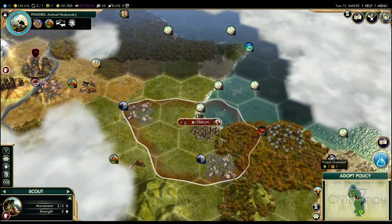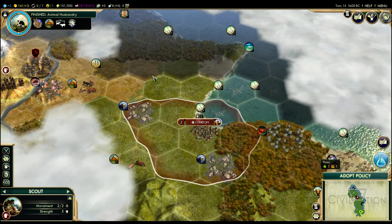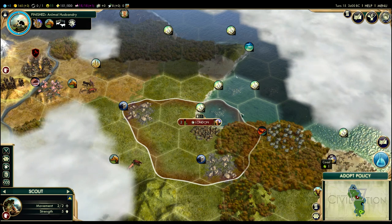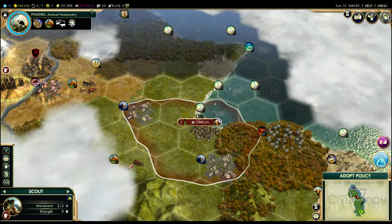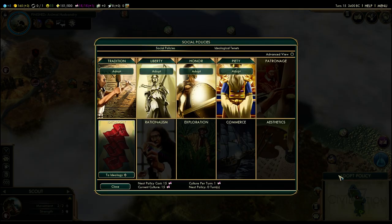Our button over here is telling us we need to adopt a policy. Over here we can see that we have now reached 15 of 15 culture — it's been 15 turns and we were getting one per turn. That means we get to choose our first social policies. Let's hit that button.